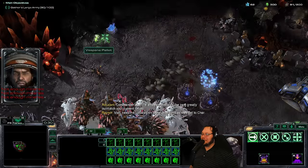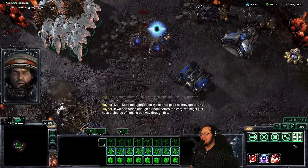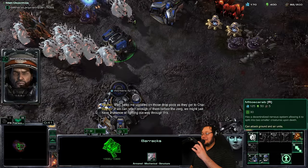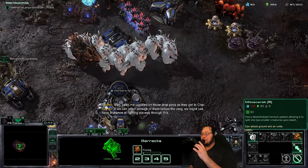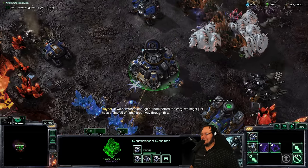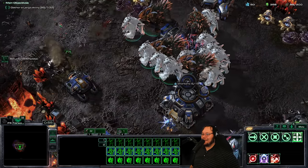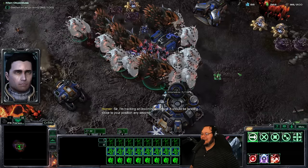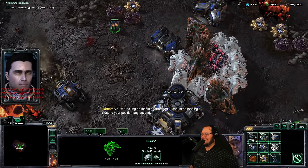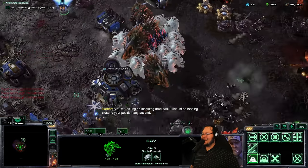We might just do two missions today. We have so much power right now — we're like almost done. This is ridiculous. You know what unit is really cheap and ups our supply really fast? The Mito Scarab. Let's do it. It's obviously a sign that it is what we were supposed to do. That is so ridiculous — 98 supply already.